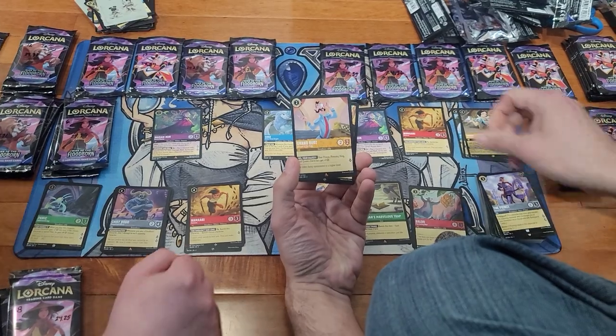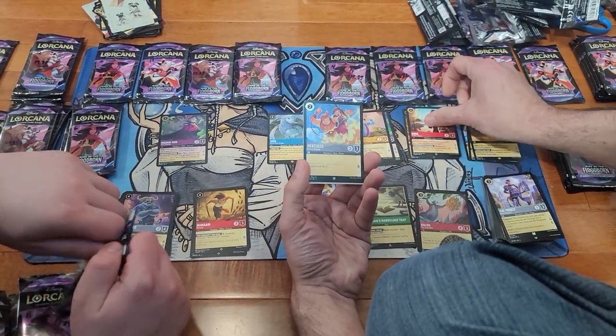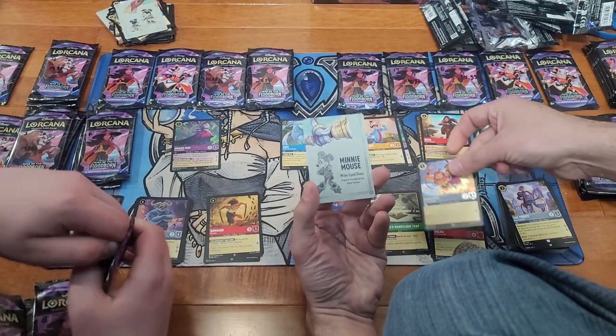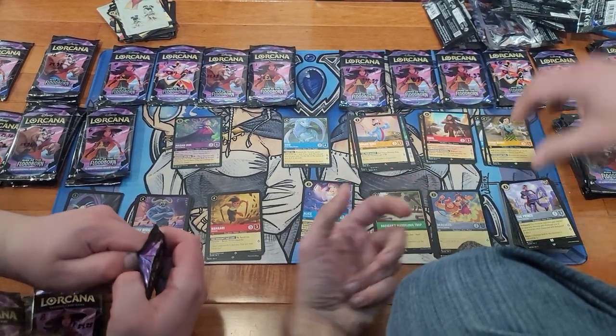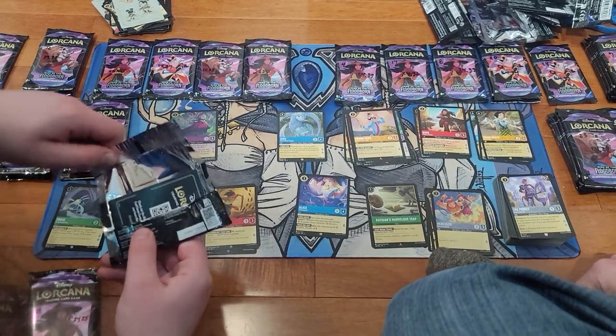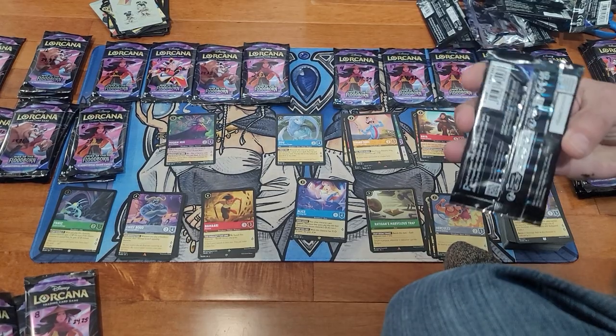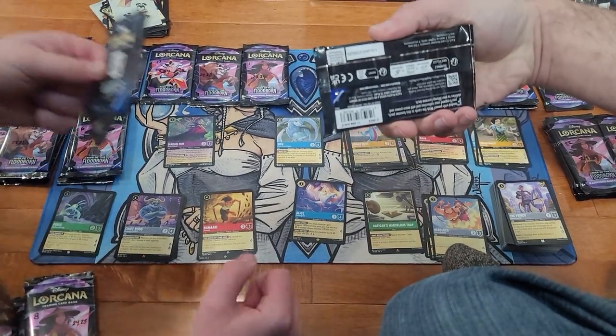Let's see the print. Raya. Super Rare and Foil Hercules. These packs are pretty tough. I was looking at the date on them — these were all printed back in December 6th.